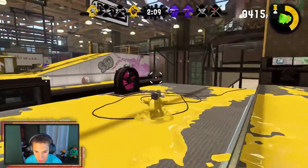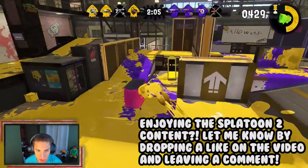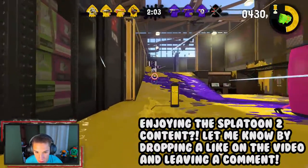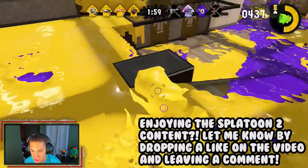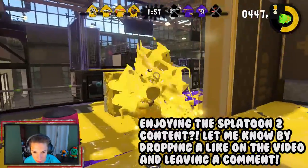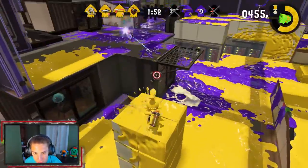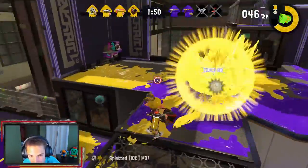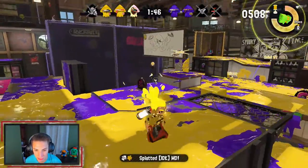It's pretty crazy what small amounts of turf can do. Ink that up. I see this little fool right here — get out of here! Moving this way, inking up. Let's get up here, hop in. Oh, missed it — we're good. Get out of my face! Hopping into their zone and whooping on them. Let's get this suction bomb over here. There we go, I'll take him out. Let's get it and get all this turf up now.